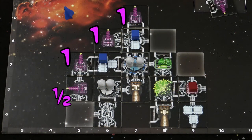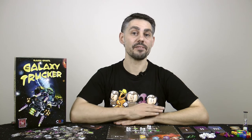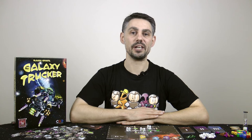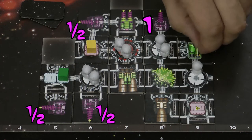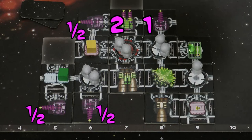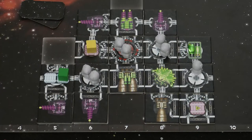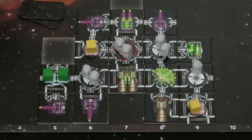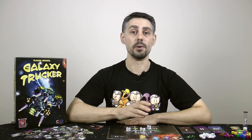Blue has a cannon strength of 3.5 which is not enough, so the smugglers steal 2 of his cargo — they always steal the most valuable cargo first. If you have to lose cargo to smugglers and don't have enough, you lose battery tokens to make up the difference; if you don't have enough of those either, they simply leave empty-handed. The smugglers then arrive at the red ship, who has a cannon strength of 2.5 normally but 4.5 if she spends a battery, which she does. She defeats the smugglers and her bonus is the goods shown at the bottom of the card, spending one flight day to pick them up. She doesn't have enough room for all the goods so picks up the most valuable — you can even rearrange cargo and dump less valuable goods into space to make room for better ones.